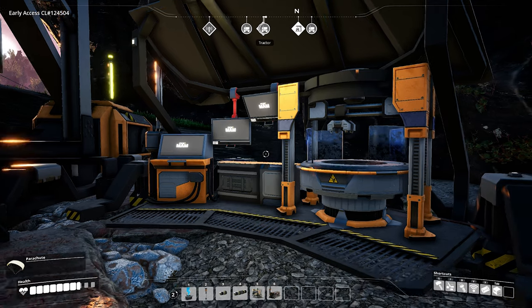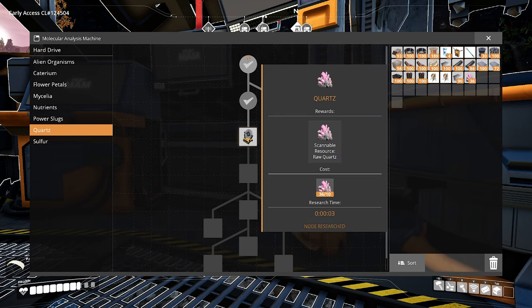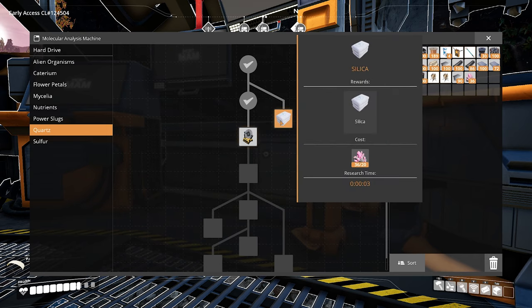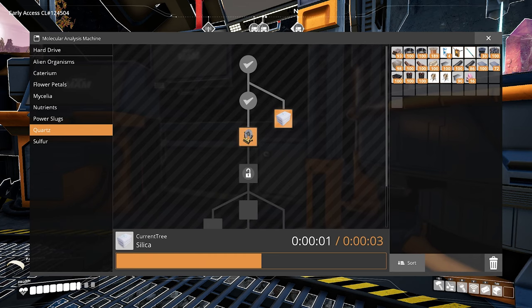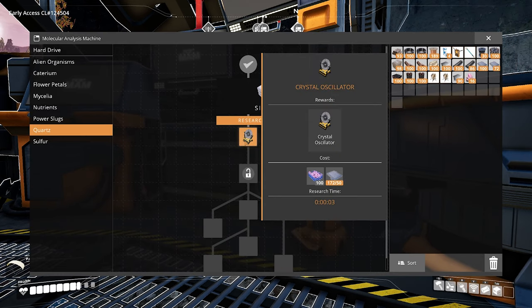Our next material to work with is quartz. Looking in the material analyzer, I've already made some progress in the quartz research tree. We have a way to scan for it, but we have a few more things to do before we're making anything cool with quartz. Over here is some silica — I initially thought I'd need it to make windowed walls for the base, but turns out those don't require any quartz or silica. So we're going to start the research on this one and move forward towards the bottom of the tree, where we have the crystal oscillator.